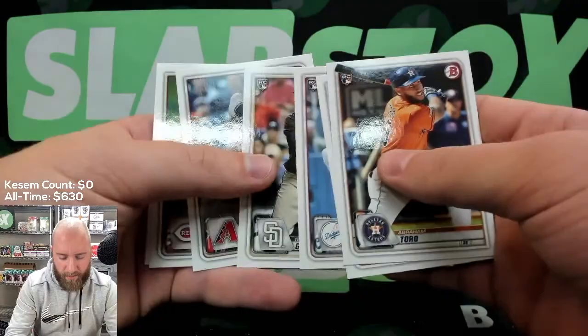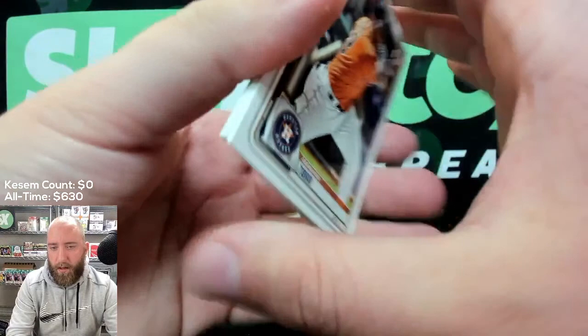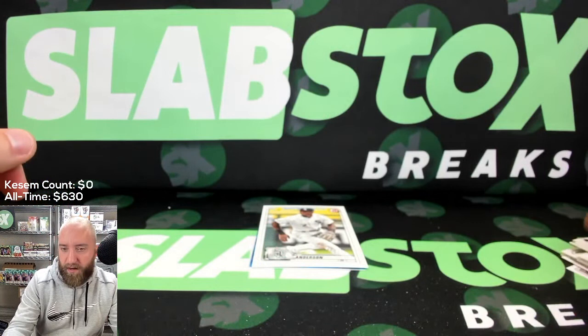Aaron Schunk, Dustin May rookie, Trent Grisham rookie, Eduardo Escobar, Joey Votto, and Starlin Castro. We are almost done with baseball — we'll be moving on to football next, which we have first off the line Contenders. Get those red zone autos and some other good product.